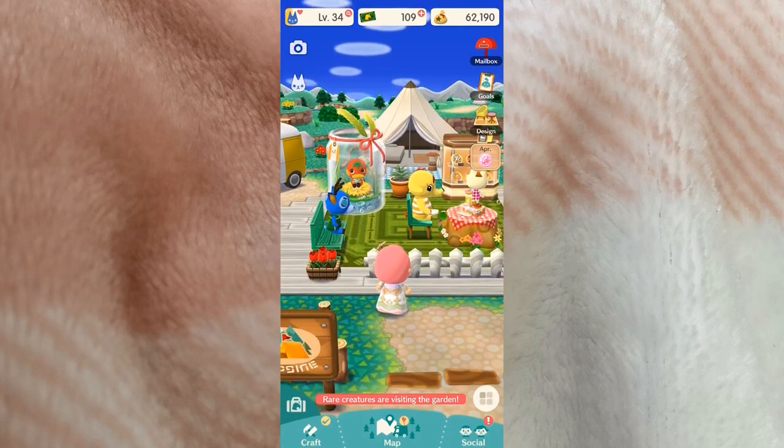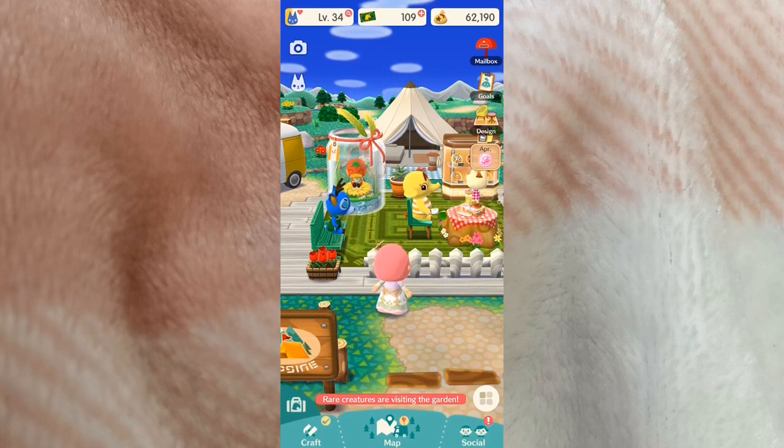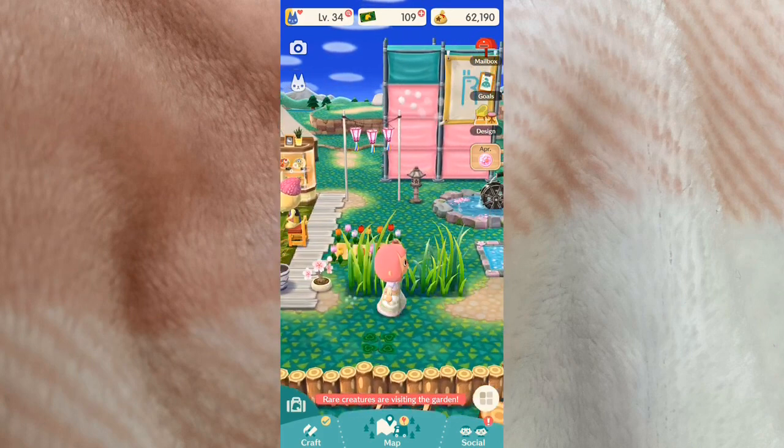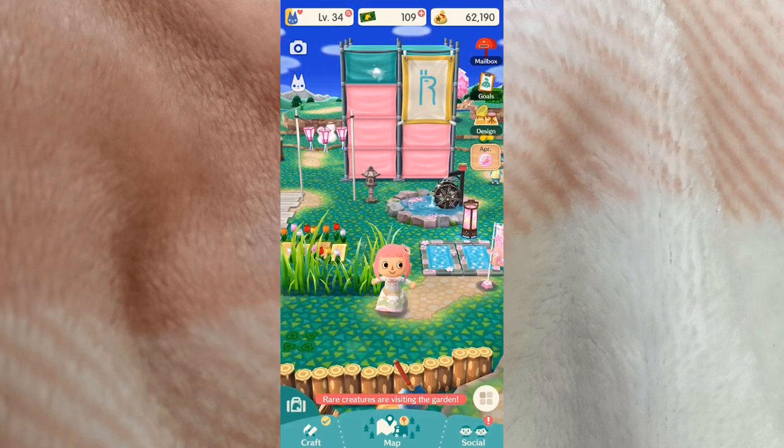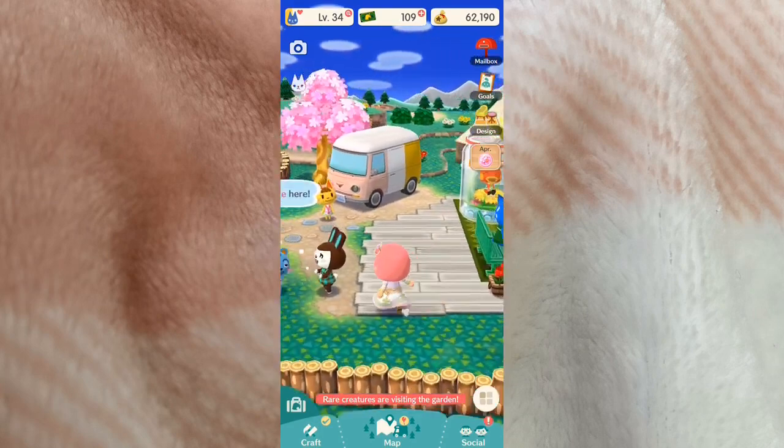It's not super cohesive yet — I'm still collecting a lot of furniture. I think I've been playing for about 10 days based on the daily check-in. I do have a lot of critters visiting my camp and a tent being built. This right here is my favorite part of my whole campsite — my little sakura-themed garden area. I won a lot of these in the current event prizes, when you finish a task you sometimes get cute things.